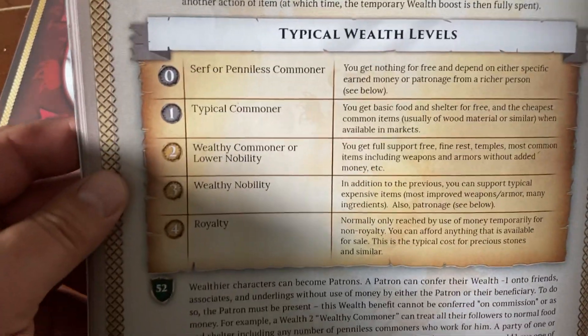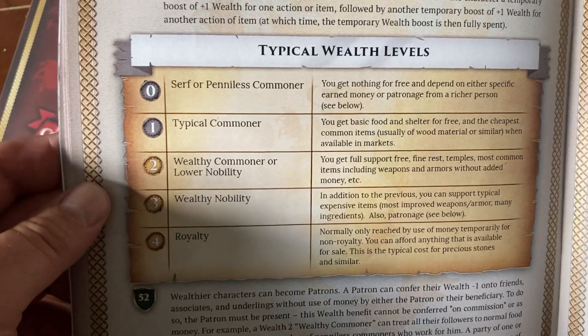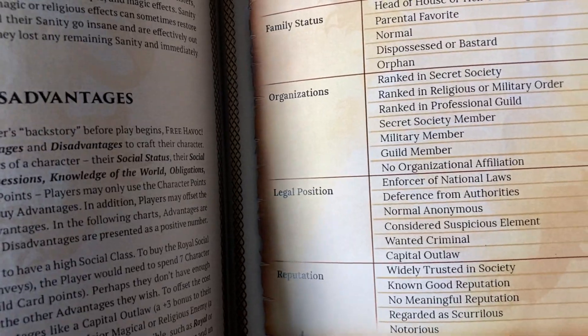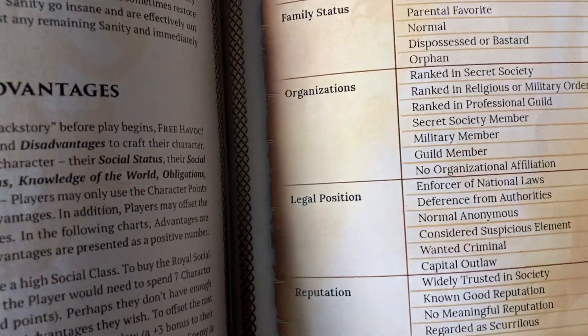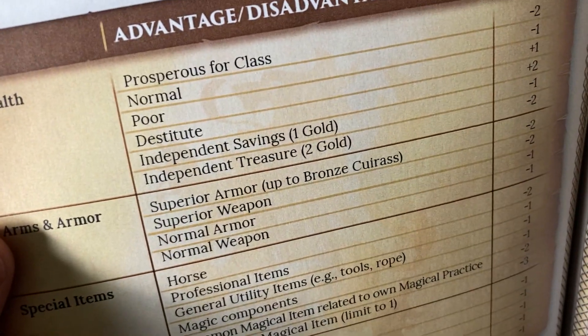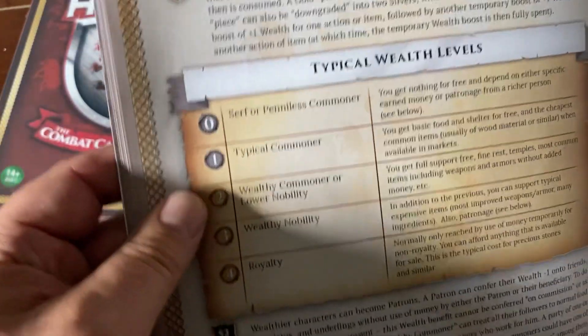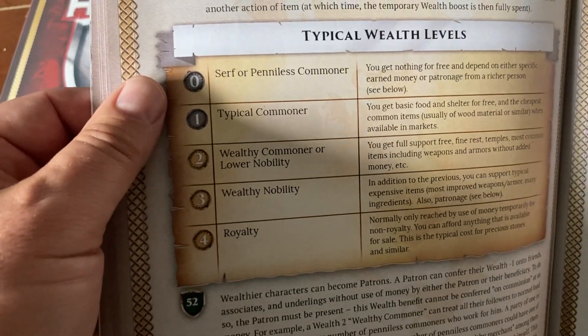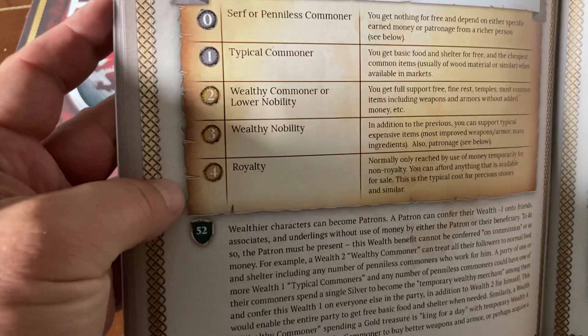One other important point for our system: we dispense with counting coppers. Characters have a wealth level — that's picked as an advantage or disadvantage. So you would pick your social class, and all this is going to be card-based. You would pick whether you are prosperous for your class or you're poor or destitute. Everybody has a social class, from poor, dirt poor, or serf, on up to royalty.